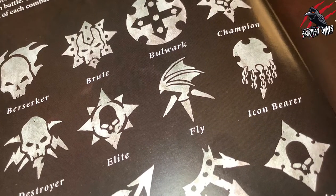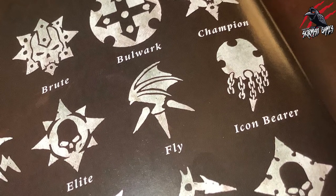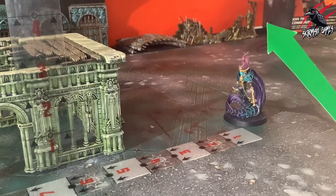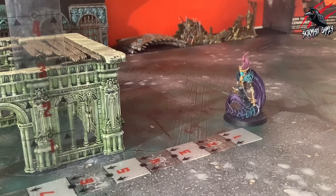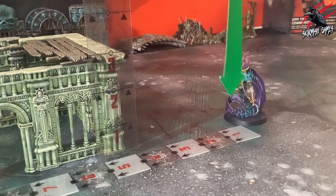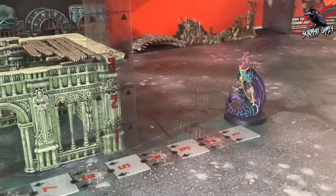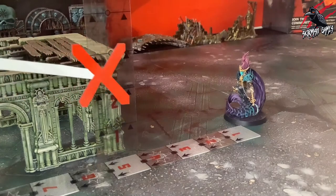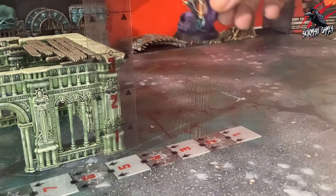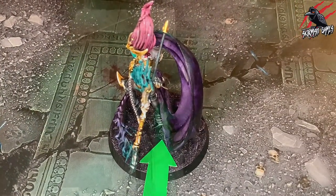Now let's move on to flying. Fighters with the fly rune mark can fly as part of a move action. If they do so, the fighter can move through the air both vertically and horizontally. Count the horizontal distance moved towards the number of inches that fighter can move in total in that move action as normal, but do not count the distance moved vertically. Once a fighter begins to fly, they are said to be flying until the centre of their base is on the battlefield floor or a platform.